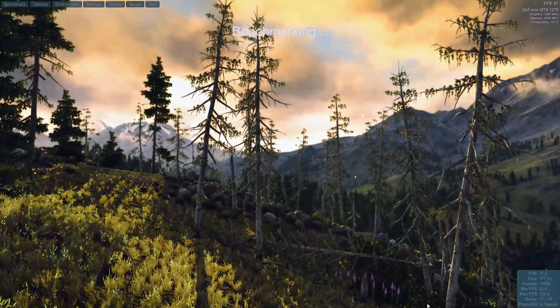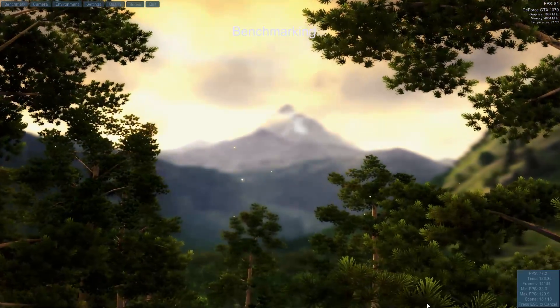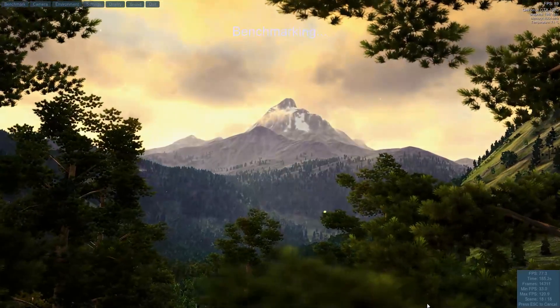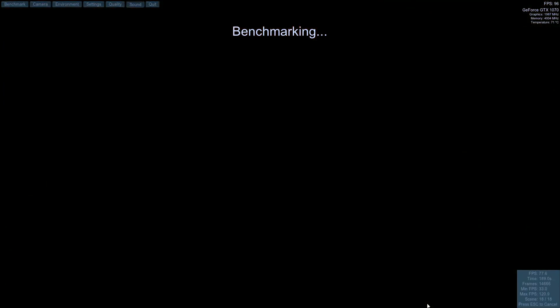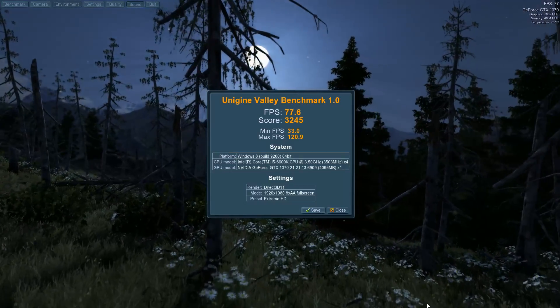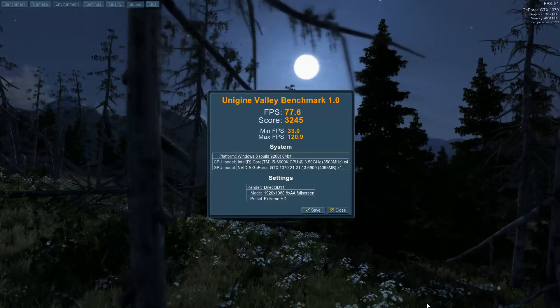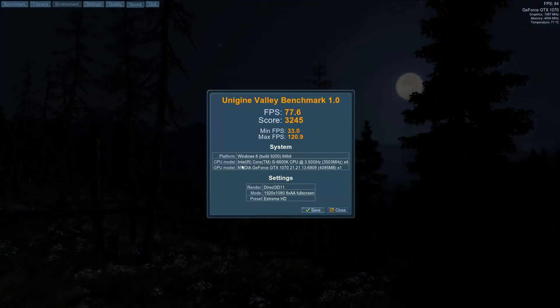This one felt maybe a little less intensive. The tessellation on the rocks in Heaven really seemed to make things stick out, and I don't know that it's so noticeable here. The score dropped to 3245 — didn't drop down too much. I ran that on the extreme HD setting, so that was as good as it gets.